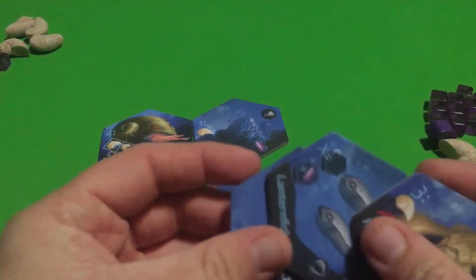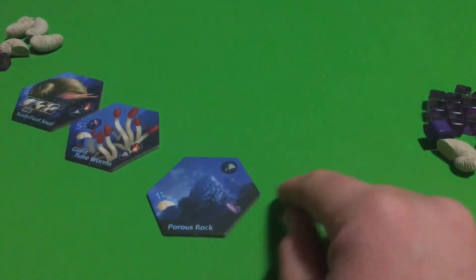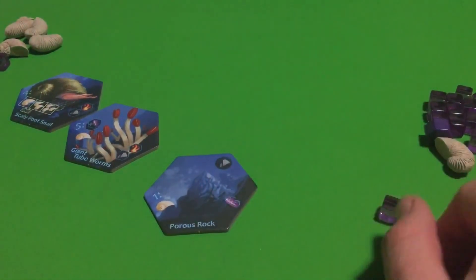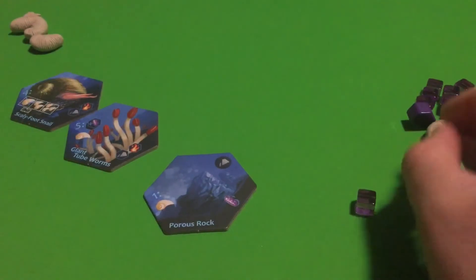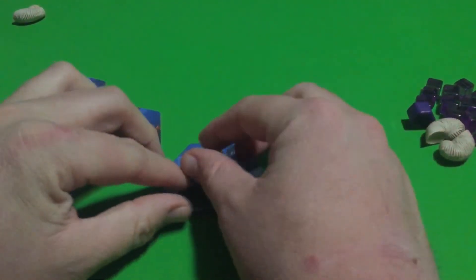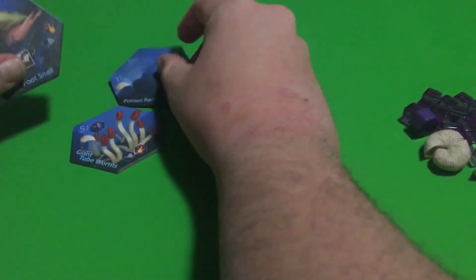As for the other two tiles, one of them is super easy to understand — this is the easiest tile in the game. Porous Rock is the easiest tile to play with, extremely easy to remember. For the growth ability of the Porous Rock, you add one Archaea. For the trigger, you pay one Archaea and you get one shell to your supply. That's how the Porous Rock is going to work — very simple, very easy. So it's definitely purely a defensive strategy.